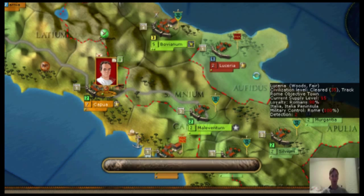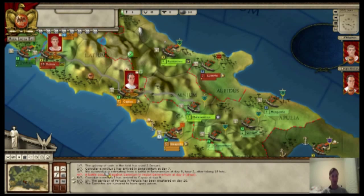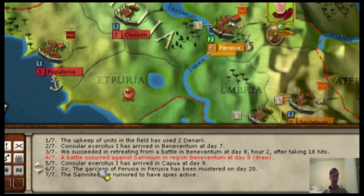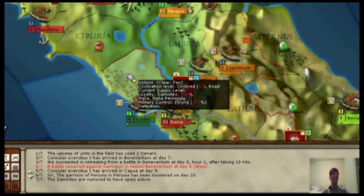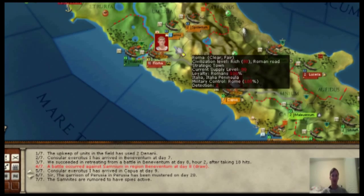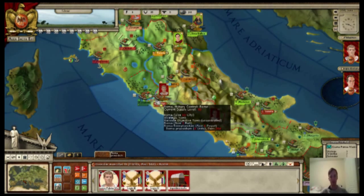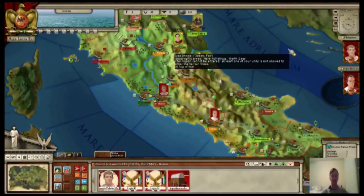When the turn is over, a message box tells you what happened — for instance, we had a garrison that mustered on day 20 because they became besieged. To quickly recap: you have a beautiful map, you have armies as well as cities, and you can direct your army onto another or move them into a different region. It's a turn-based game — you click the turn button and both sides are processed.